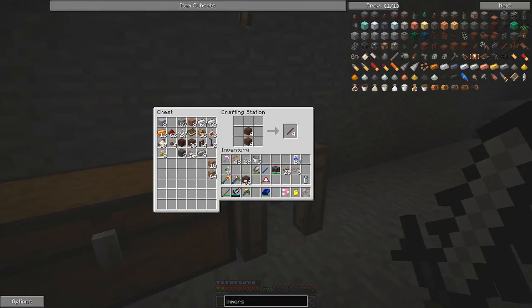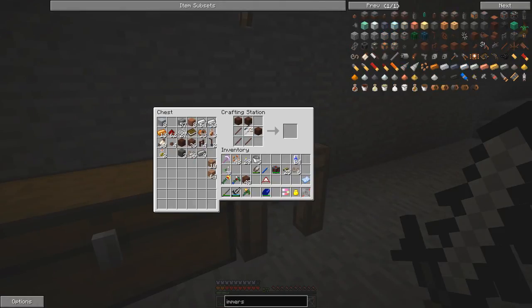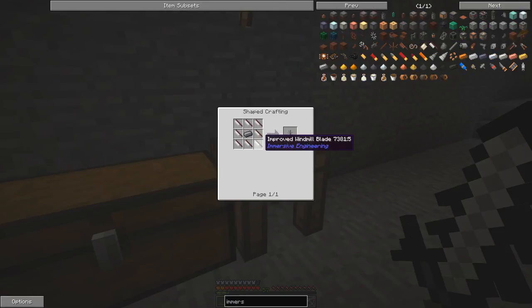We need some treated sticks - four per blade. Maybe that will produce four blades, so I need some more. Let's go back to the recipe here - this should give me eight windmill blades. Indeed. Now for the improved windmill we need eight improved windmill blades and one steel ingot.